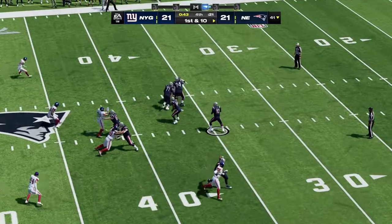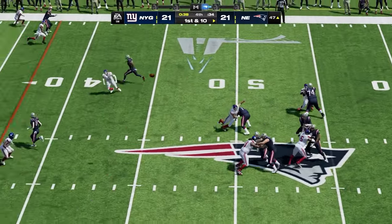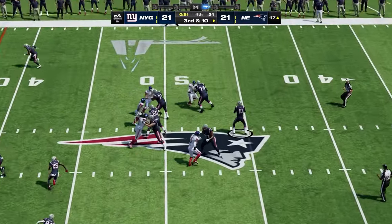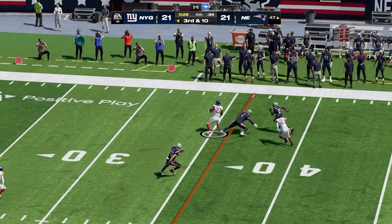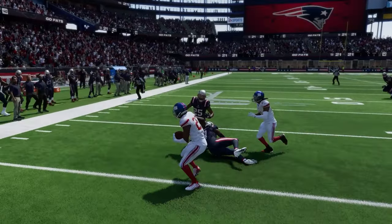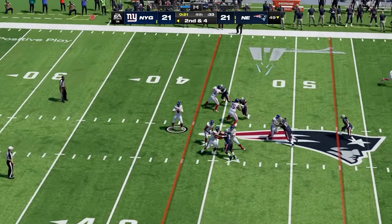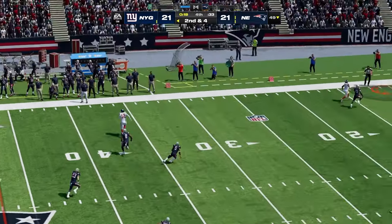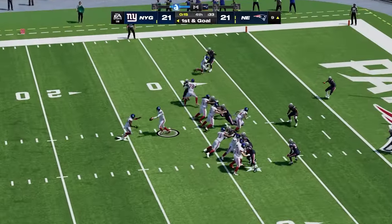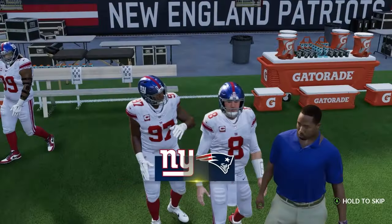The Patriots need to answer back. Mac Jones throws the ball way downfield to Juju Smith-Schuster — incomplete. That probably should have been intercepted. Then it ends up getting picked off by the Giants. He picked that ball off through the receiver — that probably should have been a completion. Now the Giants have the ball with 24 seconds. They complete a pass, Daniel Jones throws downfield, and it's caught. They hand off to Saquon Barkley and get the field goal to win by three.